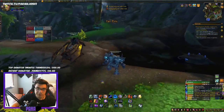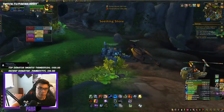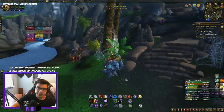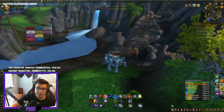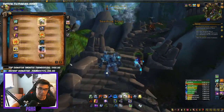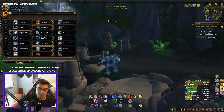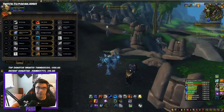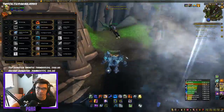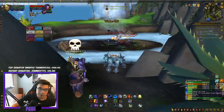Rock Biter to generate Maelstrom, always keep up Fury of Air, use Crash Lightning when there's two people up for extra damage on Storm Strike and Lava Lash, use Lava Lash whenever Hot Hand procs, use Storm Strike whenever Storm Bringer procs — whenever Storm Strike is glowing, press it. When you can't hit anyone with abilities just use Overcharge.